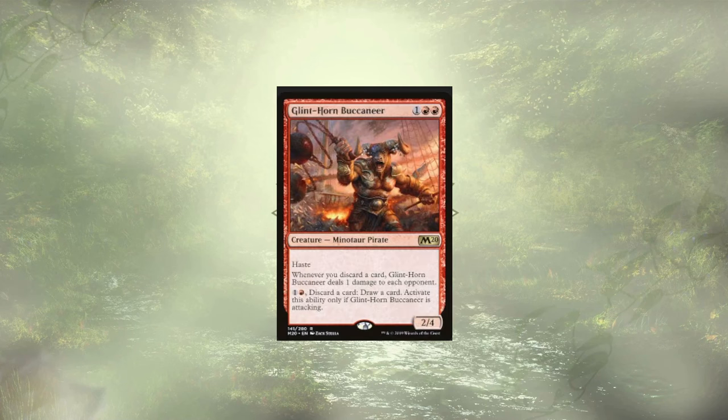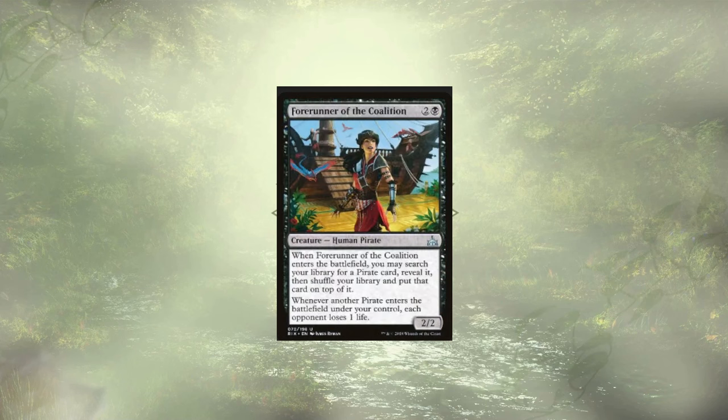Glint Horn Buccaneer follows up that scoundrel and can fuel our commander, leaning into the discard synergy that we've already seen, dealing one damage to each opponent when we discard a card. Forerunner of the Coalition is up next and is a pirate tutor — when another pirate ETBs, each opponent loses a life, and with us cheating out pirates left and right, the damage should add up pretty quickly.